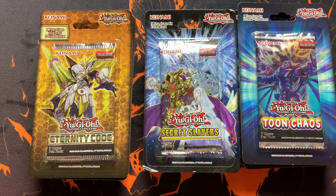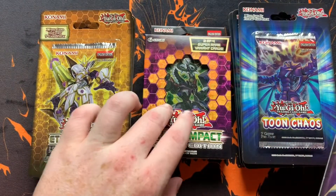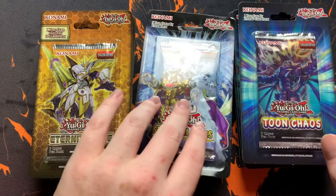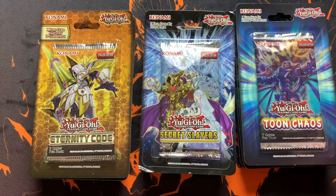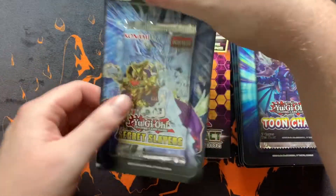Hey, what's going on everybody, this is Noble. We're going to do one last pack opening. I have six Toon Chaos packs, I think seven Eternity Code, one Secret Slayers, and then the special edition Chaos Impact. I went to two Walmarts today and could only find six — it's like someone bought them out. But yeah, I just wanted to open these up. If this video is up, it means I pulled something worth posting.